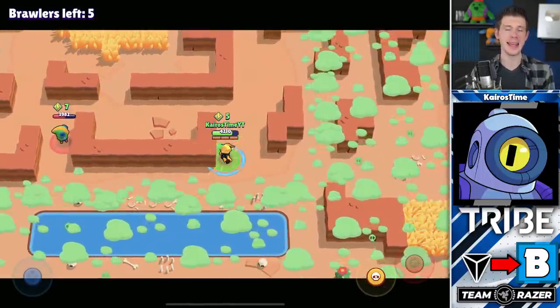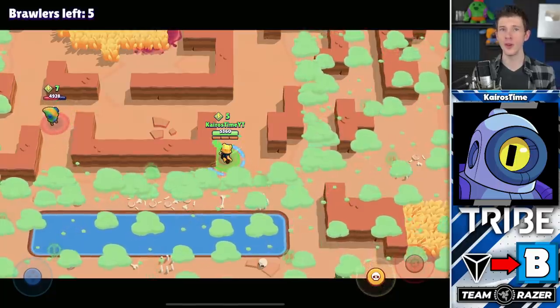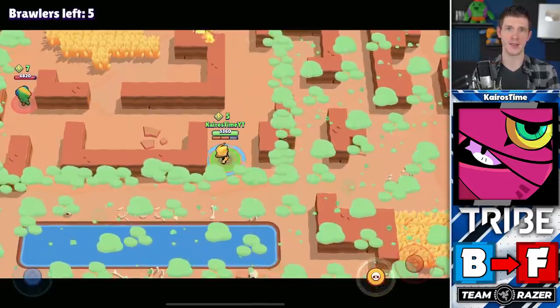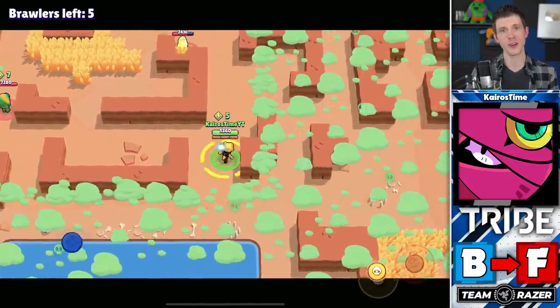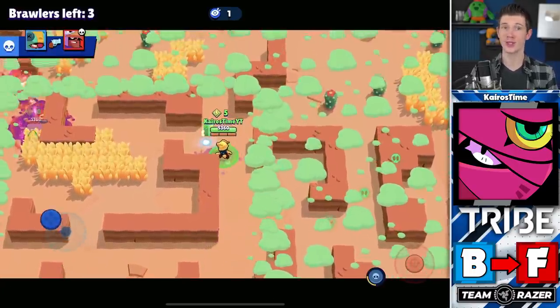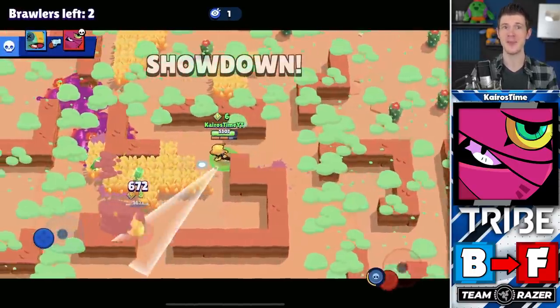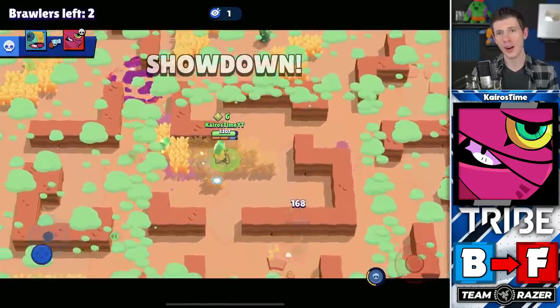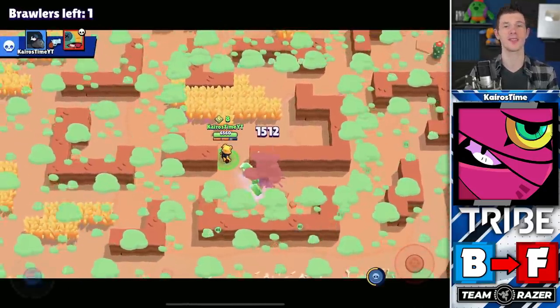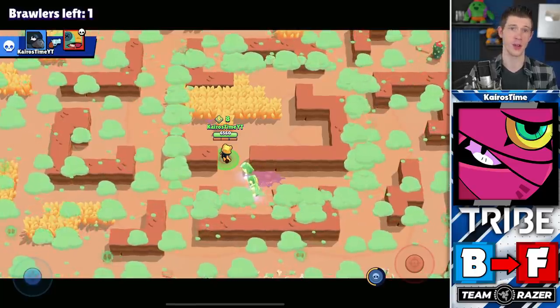Rico is moving from A tier down into B tier with the removal of some maps he was strong on, like Cavern Churn. Tara is actually being removed from the competitive tier list for Solo Showdown. Without her super, Tara gains little respect on the field. With her super, the threat prevents teaming, but people tend to gang up on her from afar, which is a big reason why we don't see much Tara play in Solo Showdown these days.